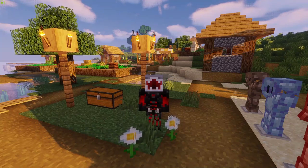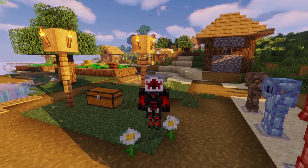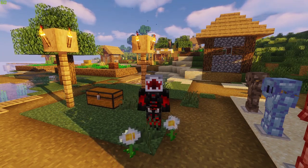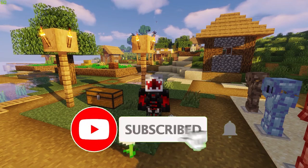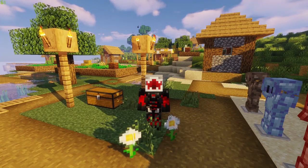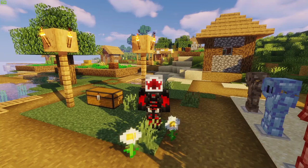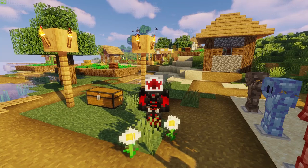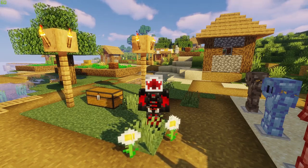Welcome back to the channel for another mod showcase. Today's mod is absolutely phenomenal — it still has very few downloads for what it offers. As of recording, it only has 150,000 downloads. The mod is called the Undergarden, and it adds a brand new dimension to your Minecraft world. According to its wiki, it plans to add another dimension in future updates, but this one dimension has nine biomes to run around, explore, and battle some amazing and weird-looking mobs in.